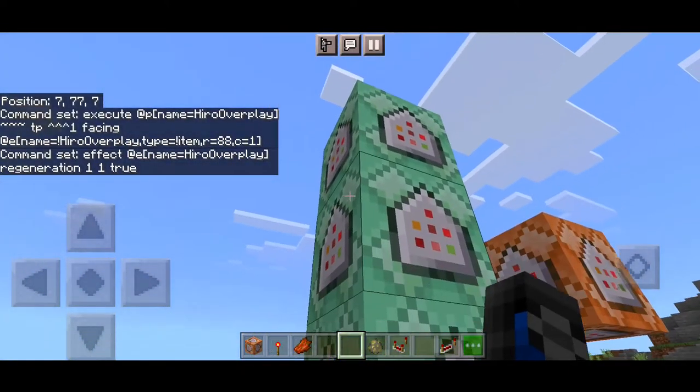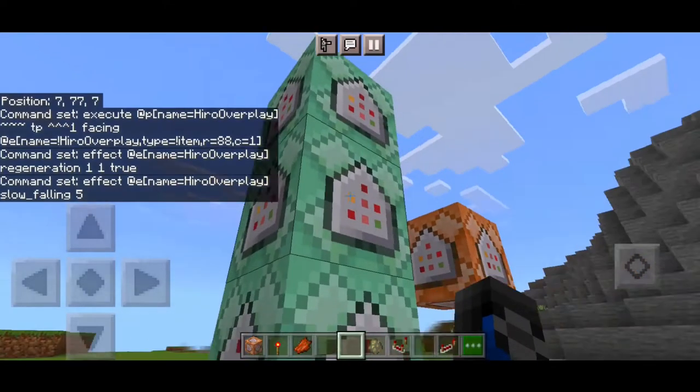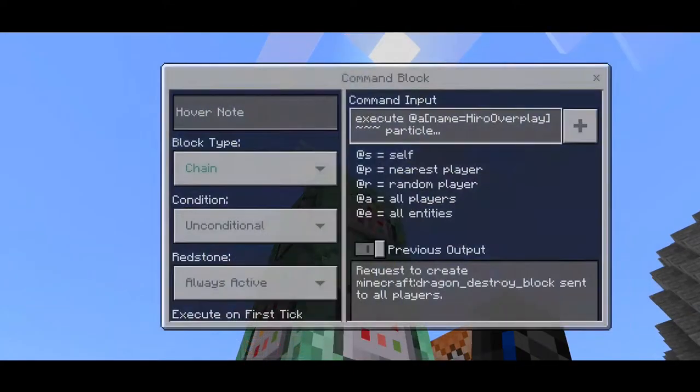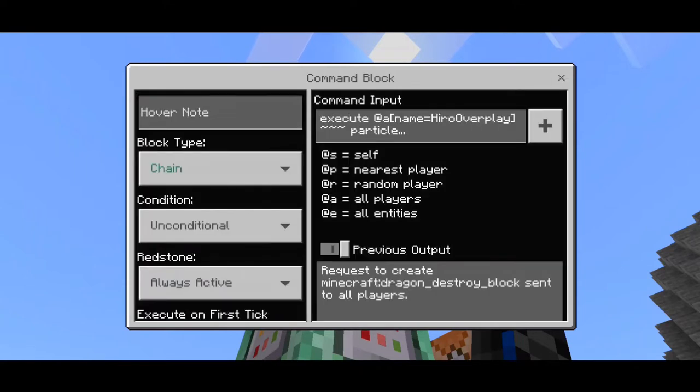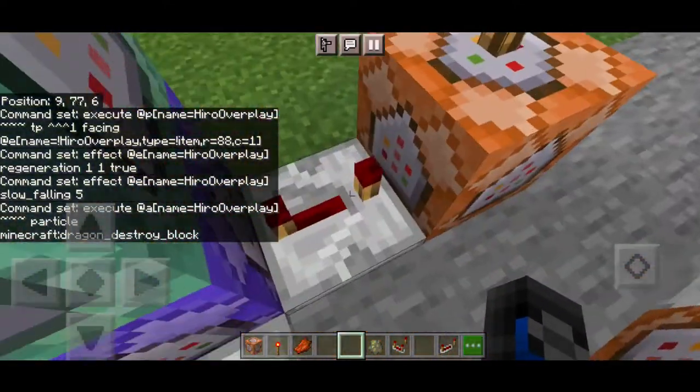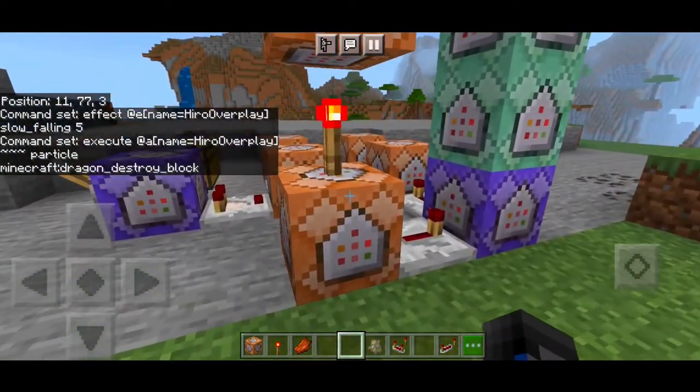Next, give yourself the regeneration effect — put your own name, set it to chain and always active. Then add the slow falling effect for five seconds — again, your own name, chain and always active. After that, we have the 'dragon_destroy_block' particle, which is the final particle that fires when you create a massive strong punch and get pulled back into midair.